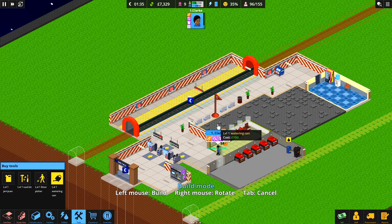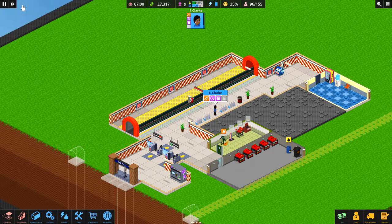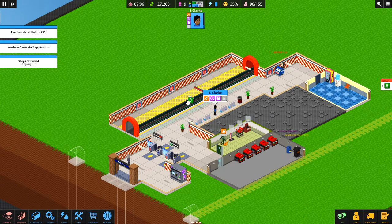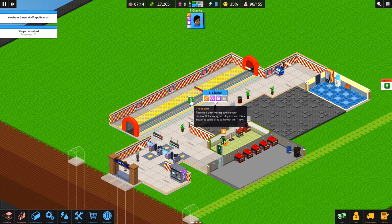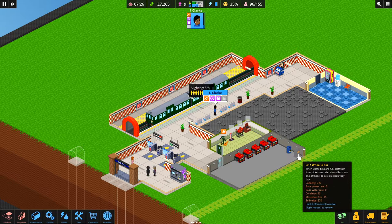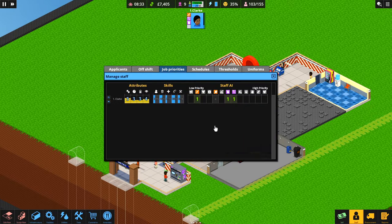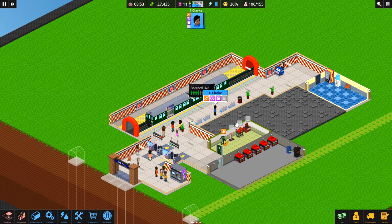We've got ourselves a watering can so she can now look after the plants. The game runs until 7 o'clock in the morning when the station reopens. There's not much for her to do right now so we can skip ahead using the fast-forward button. Back into the morning and off we go — we've had to pay out money because our fuel gets refueled every morning and the wheelie bin gets emptied every morning. Rushing into rush hour now.